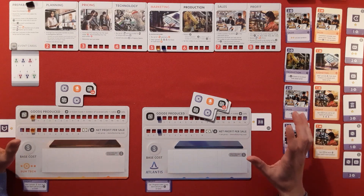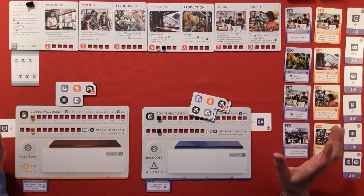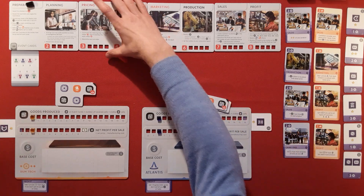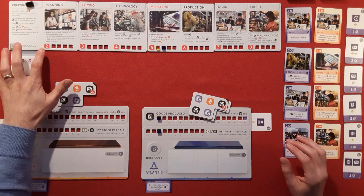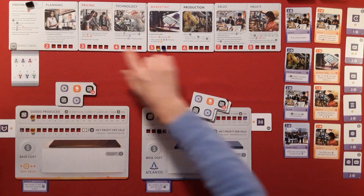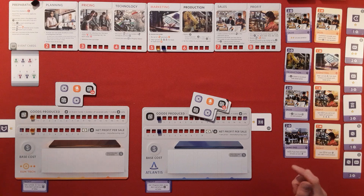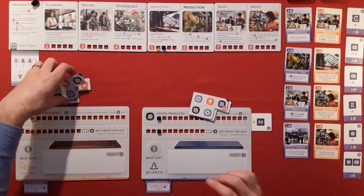Now it's actually surprisingly a bit of a table hog. There are a few components just out of camera view but I'll bring them into play. We have got these boards that fit together, and you'll go from a price range of two all the way up to eight. They're used to represent the price at the bottom and the stages at the top. We start off in the preparation phase. You've got your own player board and these decision boards.